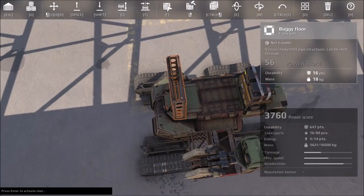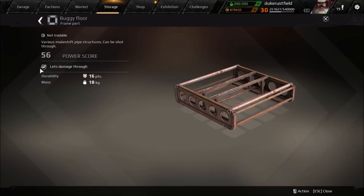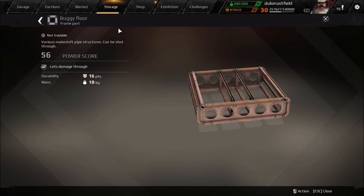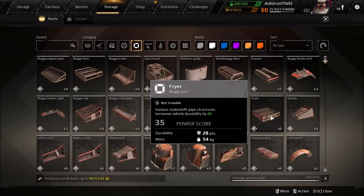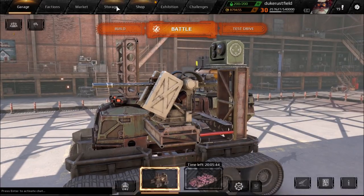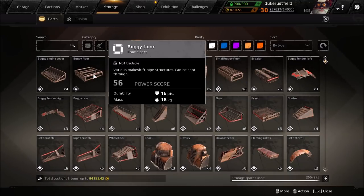And a scope just for ease. If you look up grills, it says 'let damage through.' And unlike other parts, it doesn't say that it increases vehicle durability. So these are really high power score for very low durability and very, very low mass.